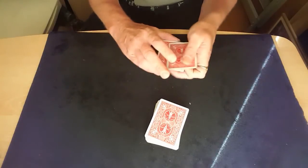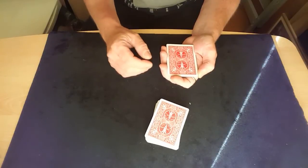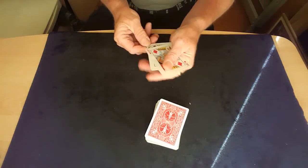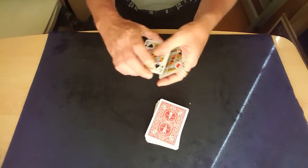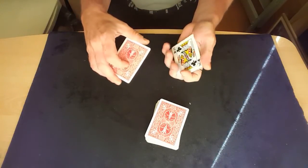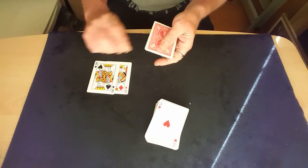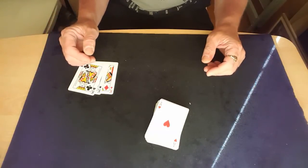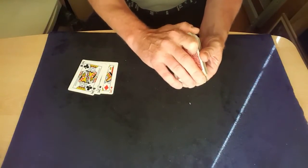That had nothing to do with this trick — I just thought I'd show you how magical the aces are. Now getting back to the trick: the aces are going to find your card. First they're going to tell me the value of your card. I just click over the top and pass them through, and we'll see that they're telling me your card was actually a king. Click over the top again, and they'll tell me the suit: diamond, spade, club, and one facing down — so that can only mean the king of hearts.